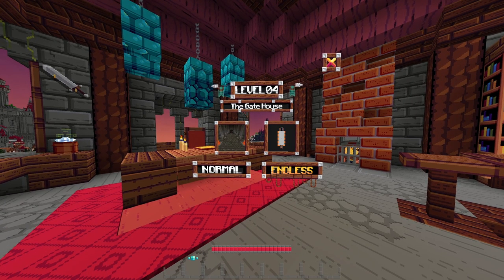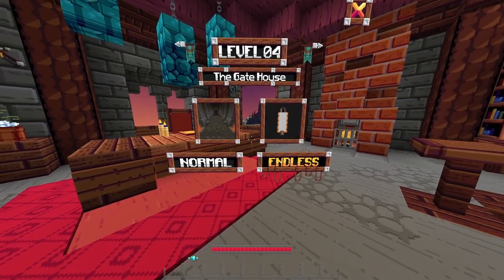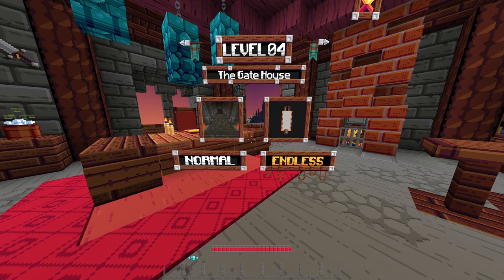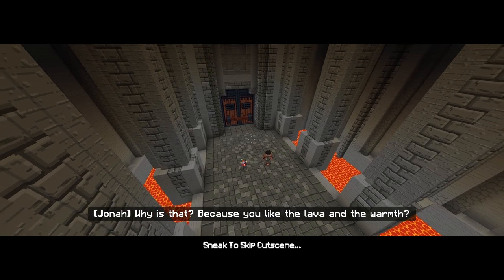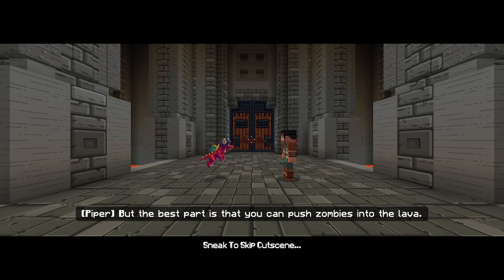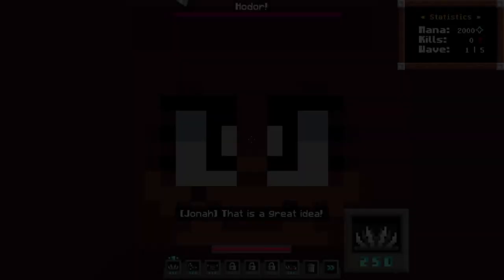All right guys, we're back — this is Zombie Steve with Fractal Cake and we are jumping into Level 4: The Gatehouse. Last time we got a little peek at this screenshot and it looks like we're going to get lava in here, hopefully we'll be able to use it to our advantage. The best part is that you can push zombies into the lava, and Steve doesn't like the lava.